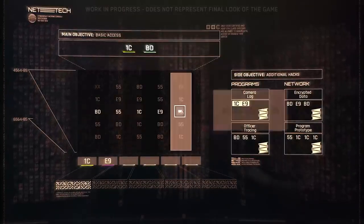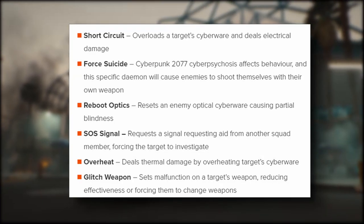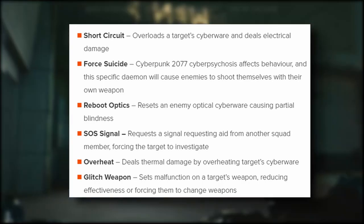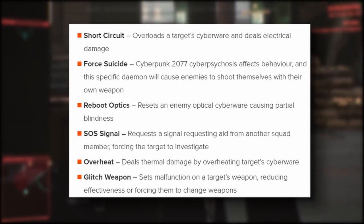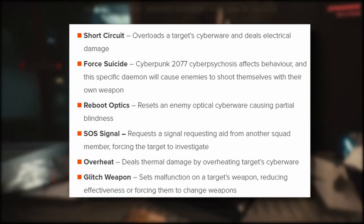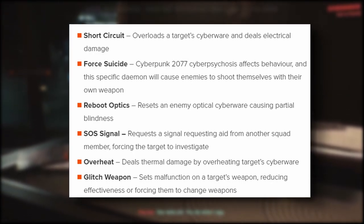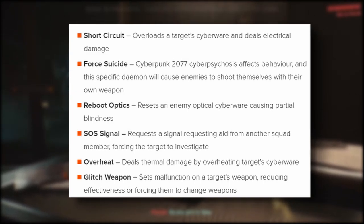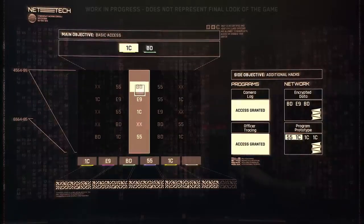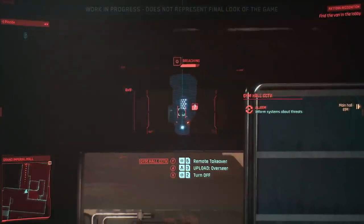I found more details on the hacks, or daemons as they're called in Cyberpunk, from PCGamesN.com. There is Short Circuit, which overloads a target's cyberware and deals electrical damage. Force Suicide uses Cyber Psychosis to cause enemies to shoot themselves with their own weapon. Reboot Optics resets an enemy's optical cyberware causing partial blindness. SOS Signal forces a target to investigate by requesting aid from another squad member. Overheat deals thermal damage by overheating target cyberware. And Glitch Weapon sets a malfunction on a target's weapon, reducing effectiveness or forcing them to change weapons.